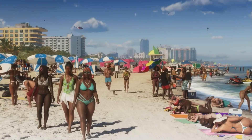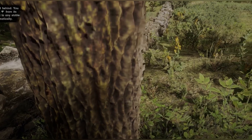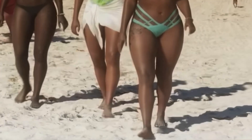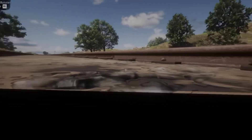A noteworthy feature, evident from scenes like these NPCs walking on the beach, is ground tessellation. Rockstar has a history of using surface tessellation for elements like tree trunks, and it appears they will be extending this technology to their terrain systems, moving beyond the traditional parallax occlusion mapping seen in RDR2 and GTA 5.